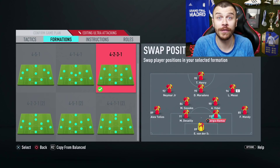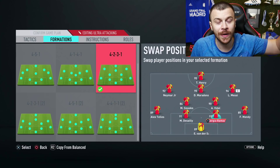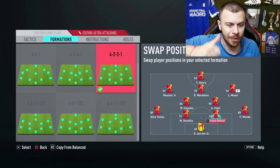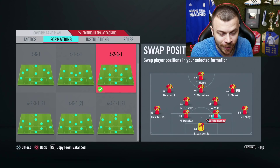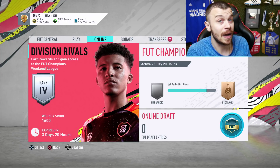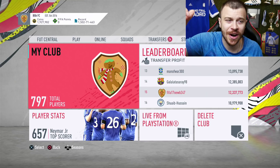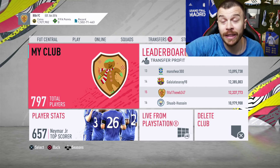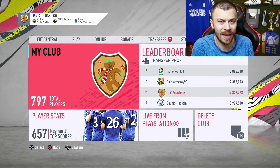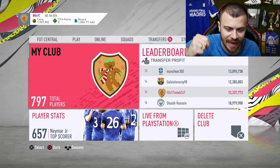We've got King Henry as a striker, Maradona as central attacking midfielder, Messi on the right wing, Neymar and Zito on the left wing, Sissoko and Vidal as CDMs, and at the back we've got Mendy, Ramos, Desai, Tez headliners Ingle, and Van Der Sar in goal. I've got around 1.92 million coins budget and around 250-300 tradable items in my club. I'm thinking about buying Team of the Year Thiago — let me know your thoughts in the comments.